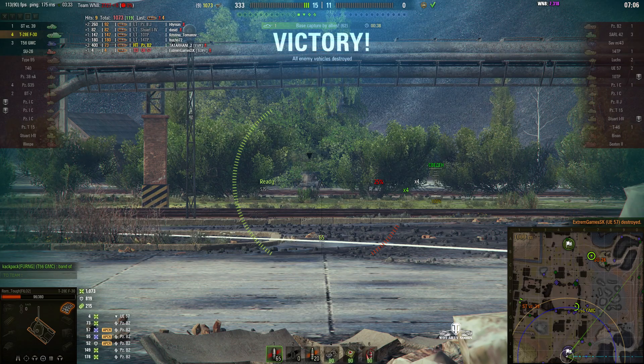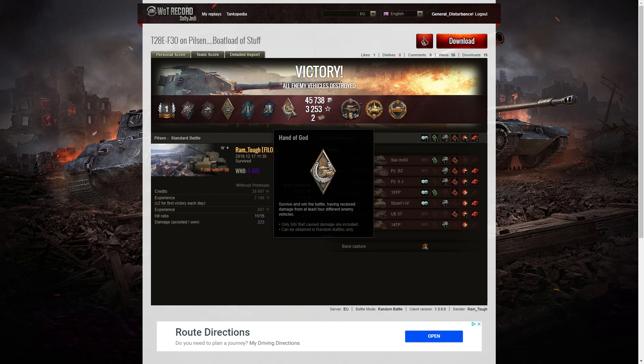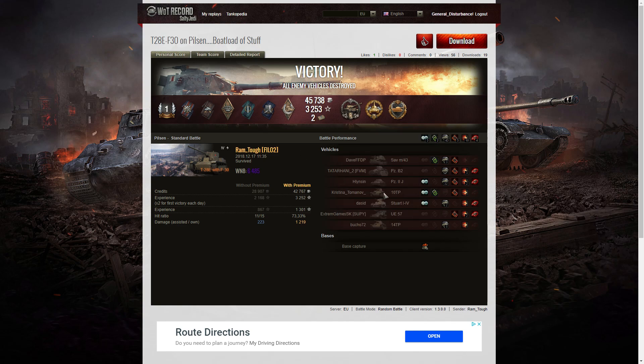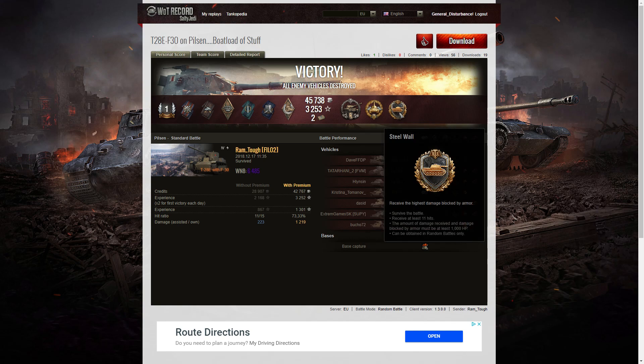Let's have a look at the end of battle stats. It's a first class tanker for Ramtuff in the T28E with the F30 gun. He also picked up a fire for effect, a duelist, a bruiser medal, a fighter badge, a shell proof and a hand of God for surviving the battle having received damage from four different enemy tanks. He got a cool headed for surviving at least 10 ricochets or non-penetrating rounds, and most of those were actually fired by the Panzer IIJ — 32 bounces from him. He also picked up a high caliber for dealing the most damage in the battle and a steel wall for blocking the most damage.